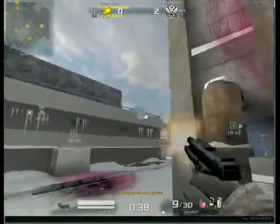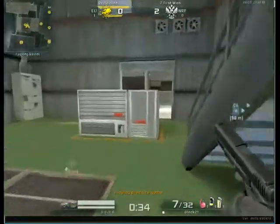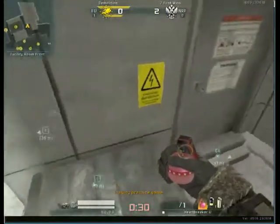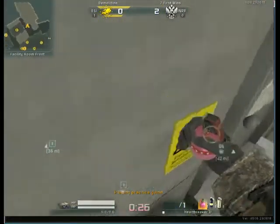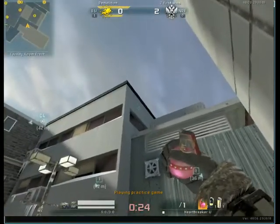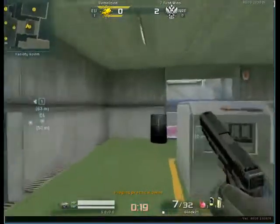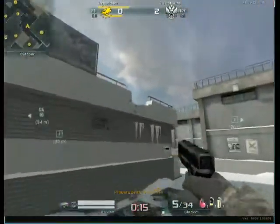Same nade as that top one up there, but from far back — I'm not sure why you would do it this way, but it's a pretty pro nade. Jump up here, get a diagonal angle to this yellow, aim right there, and just throw it. That'll hit on top of the office. Like I said, I'm not sure why you'd want to do it, but it lands right there.